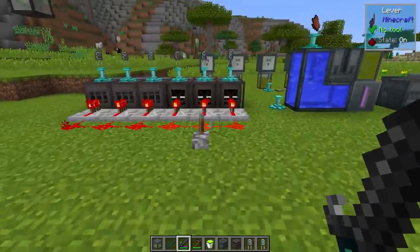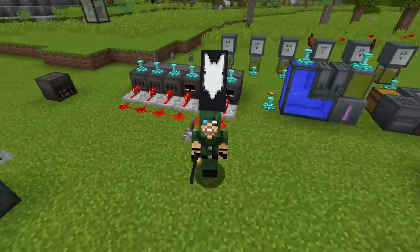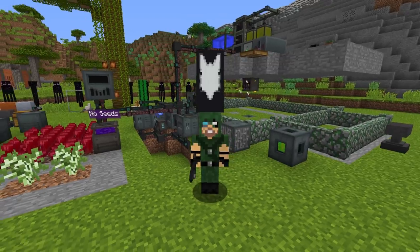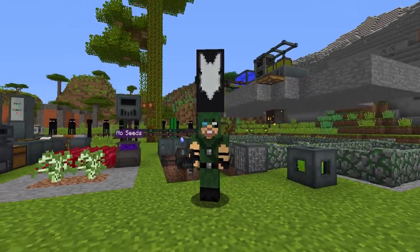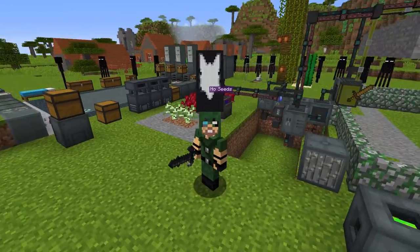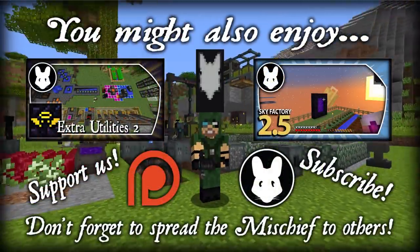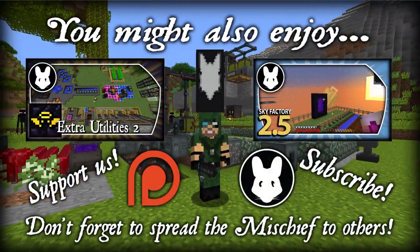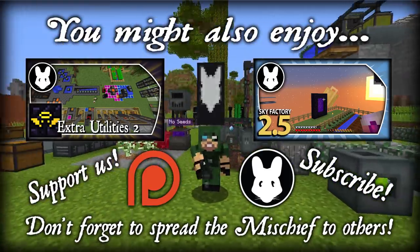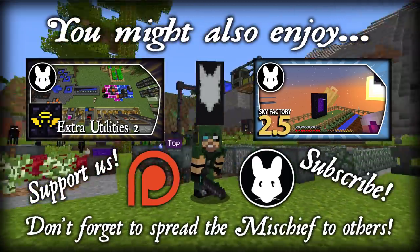I know this one's been very talky with a lot of crazy stuff going on in the background, but I hope you found it useful and now understand the basic mechanics of getting some zombie power going, as well as all the benefits: lots of experience levels, your own farming station, mob drops, nutrient distillation fluid you can convert into other things, and mob spawning abilities. If you enjoyed this video, please give a like, comment, subscribe, and spread the mischief. We're streaming on Twitch most days at 10pm UK.